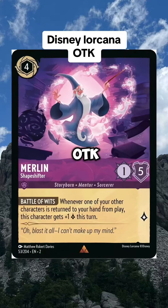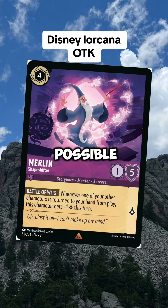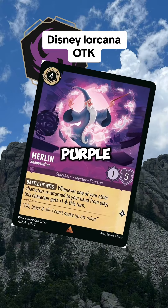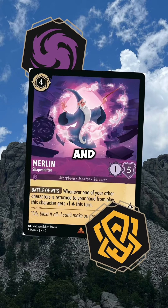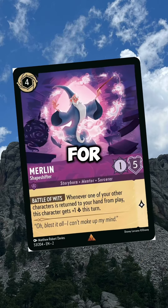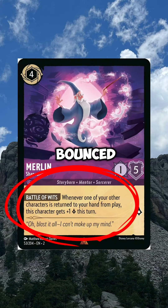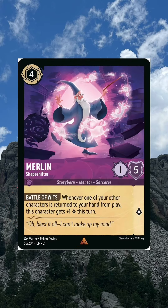Here's a new Lorcana OTK — it's possible, it's kind of weird, but it's possible. You're going to have to play purple/amber for this. The main idea is that we're going to quest for all 20 lore with Merlin, who gets plus one more for every card that is bounced back to your hand that turn.